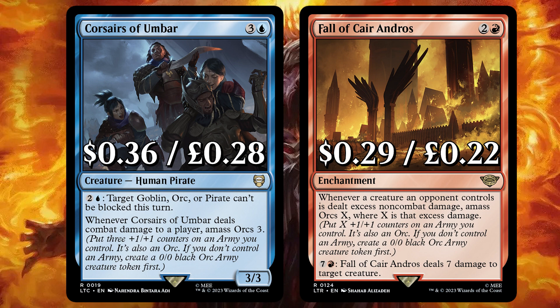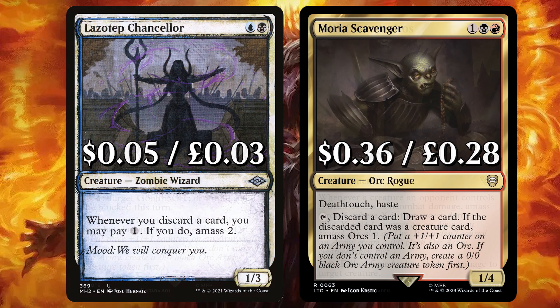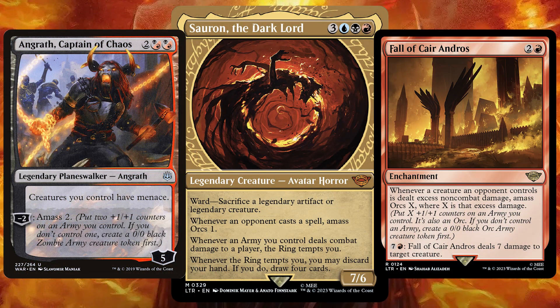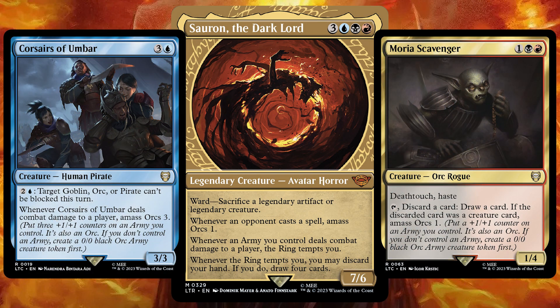And Ball of Care Andros — whenever a creature an opponent controls is dealt non-combat damage, amass Orcs X where X is that excess damage. It can also deal 7 damage to target creature. We have Lazatep Chancellor, that says when you discard a card, you may pay 1 — if you do, amass 2. And Moria Scavenger, that you can tap and discard a card to draw a card; if the discarded card was a creature, amass 1. Sauron loves that army, so by having every which way to make those Orcs even bigger, we're having an even better chance of dealing some damage and having the ring tempt you.